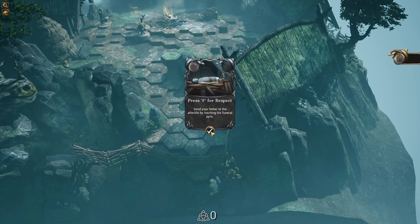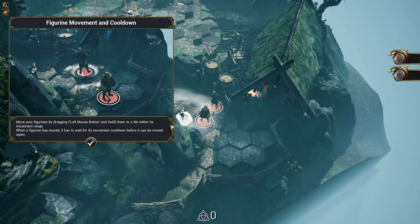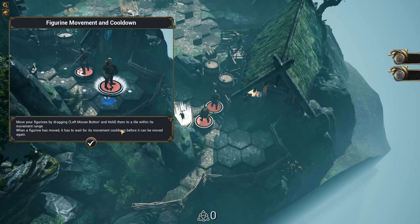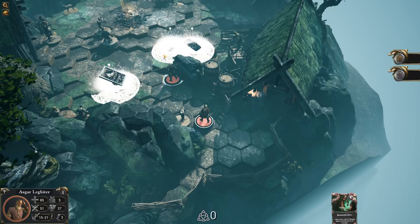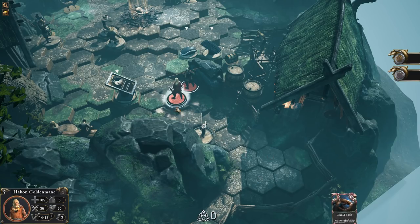F for respect. Okay, so the way this works is we select our guys and we can move them around like this. And there's a bit of a cooldown — you see the cooldown popping up here? That's sort of how the whole game plays out. We've got abilities each of these folks have. We can move them around like this. We can come and see objective cards, which tells us what we need to be doing. This one says we need to go and find the goat.